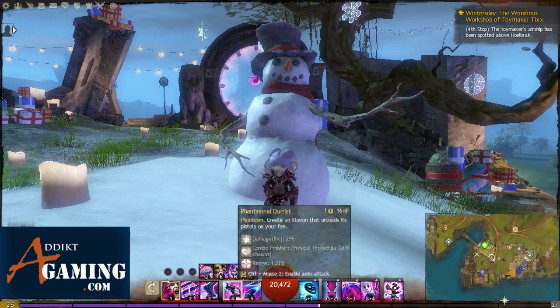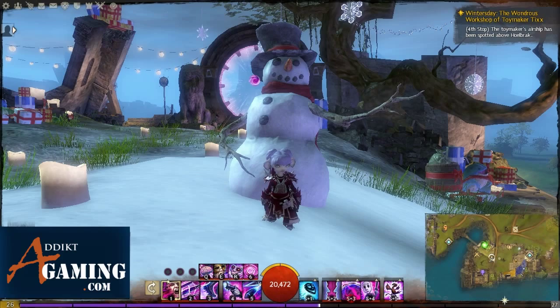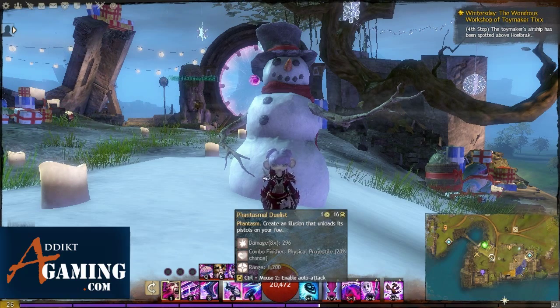For the pistol, you have your stun, and it also dazes. It actually bounces through 3 people — it dazes all 3 but the first target you hit is also stunned. So this is also good for the ressing and stomping mechanic. What I like to do is pop into stealth and then use number 4, which is Phantasmal Duelist — that creates a clone that shoots a pistol barrage at your enemy, and it's a really heavy burst ability.